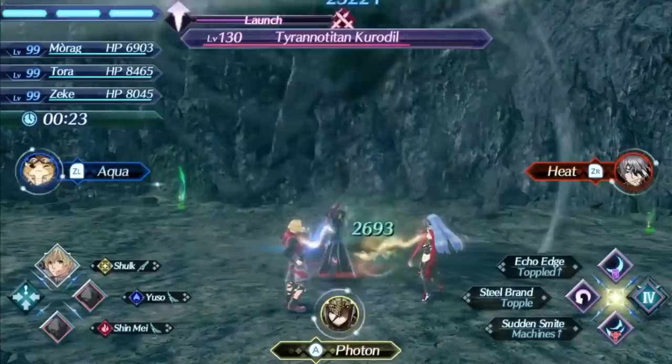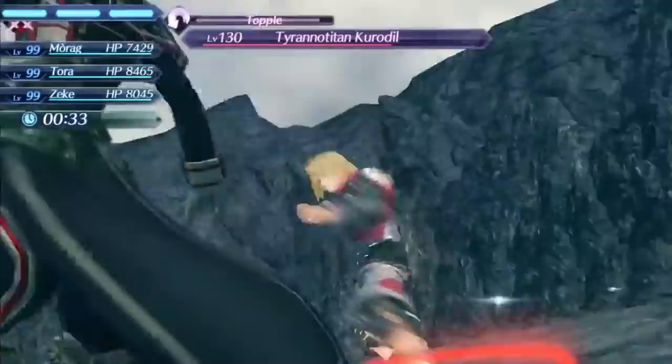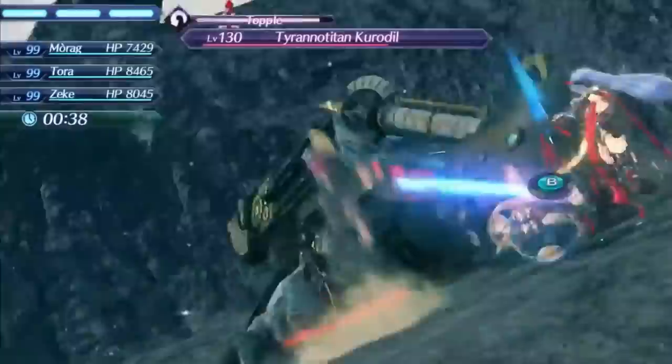Shulk was brought in as a DLC guest character Blade to hype up Xenoblade 2 even more, since he is the protagonist of the first game. Being the protagonist of the first game, you can be sure they made him a very good Blade. He is towards the top of A tier with a lot of very good aspects about him that make him a good Blade to use in almost every situation.